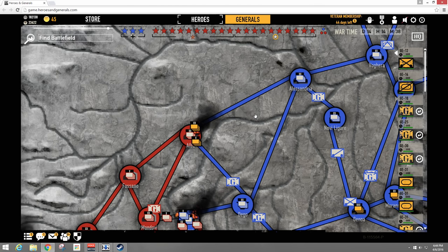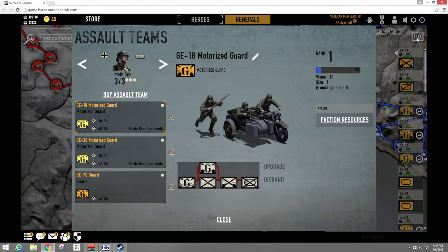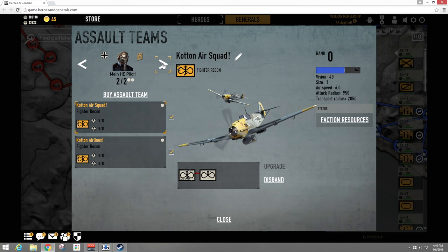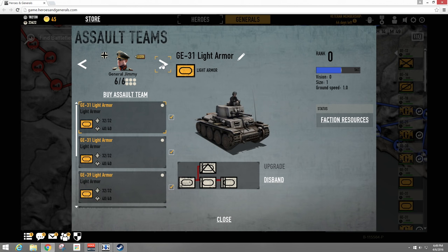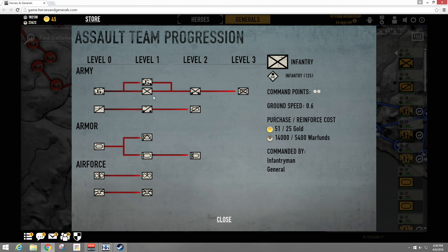As you use your assault teams, they will also earn you war funds to help fuel the war. If you hit the Headquarters button in the top right, it gives you an overview of all your troops and their assault teams. When they get enough experience, they level up — you'll see the bar up here. Basic guard troops start at rank zero; when they level up once, you can turn them into motorized guard or foot infantry. Foot infantry gives you a lot more infantry — about 135 — but they move really slow because they're on foot.